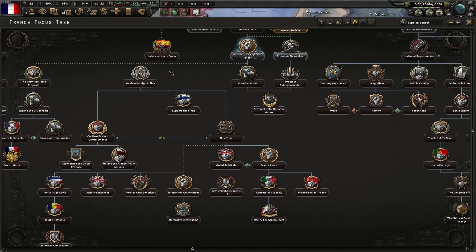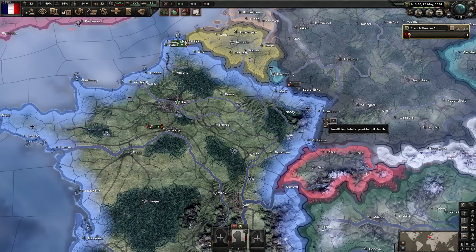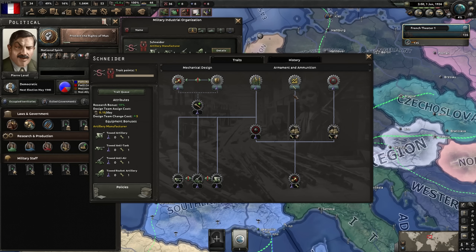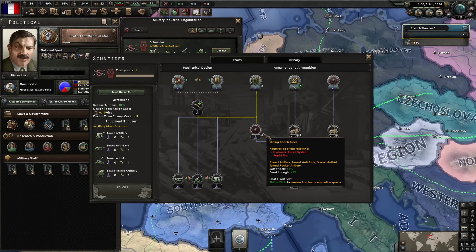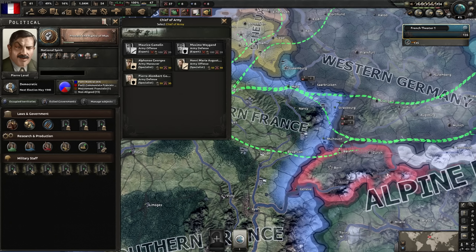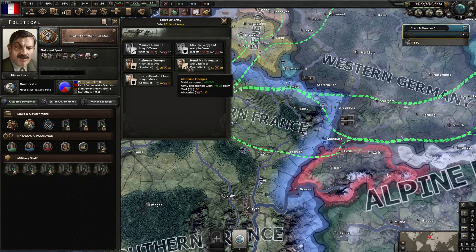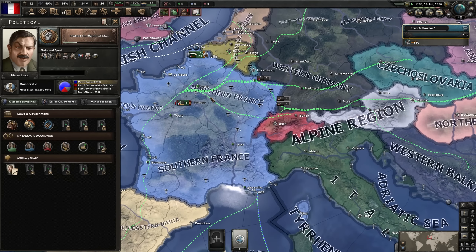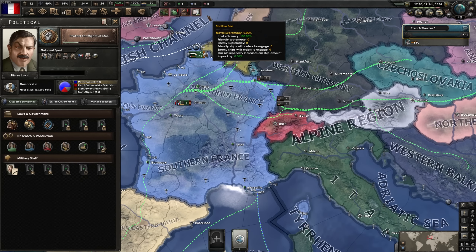We need to be in the Allies so that when we capitulate we can go into exile - otherwise we'll just get peaced out at a peace conference and lose all our land, which we have a lot of. Production is my favorite. We need political power, and we need XP. I'm going to go for the offensive advisor - offensive France, definitely not the historical path for France in the 1930s. But now we've got ticking XP which we'll take advantage of.